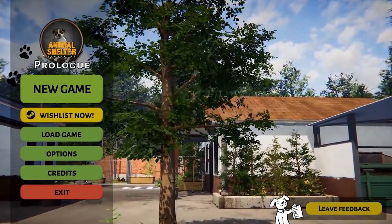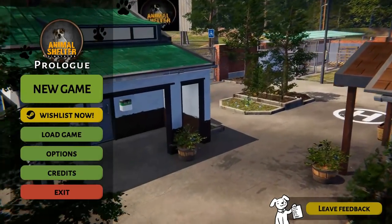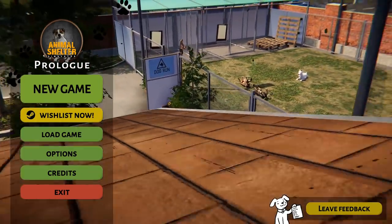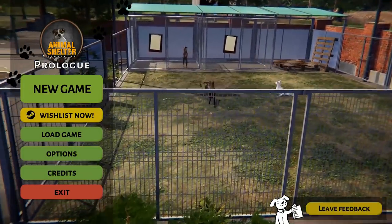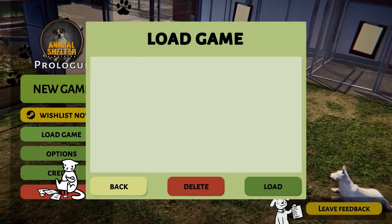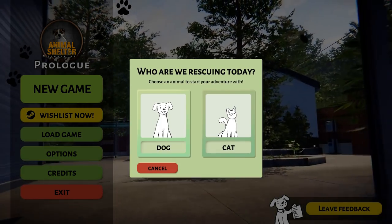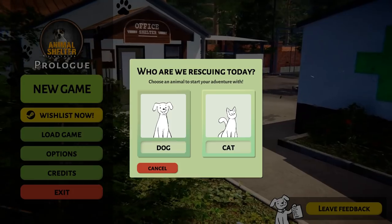Hello everyone and welcome back to Animal Shelter Simulator the prologue. Since we've been having so much fun with To the Rescue, the dog sanctuary game we've been playing lately, I thought it would be fun to pop back in here and see what's going on in Animal Shelter Simulator to compare and contrast them. Unfortunately it seems like I forgot to save my game last time, but that's okay because it gives us a chance to start a new game. Since we're already playing with plenty of puppies in To the Rescue, how about we see what the cats are up to instead.